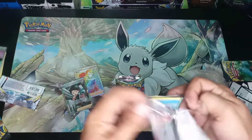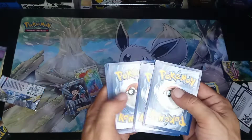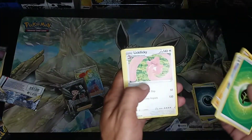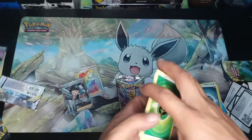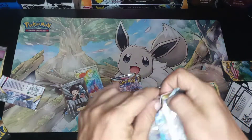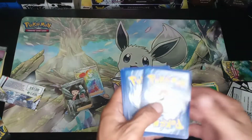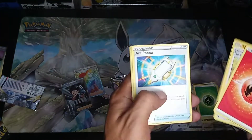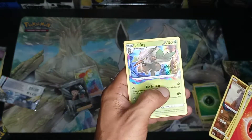Pack number four. Leaf Energy, Lost Vacuum, a Duck, Growlithe, Shellos, Oddish, and a Dewgong. Pack number five — another Giratina artwork. Fire Energy, Medicham, Machop, Seal, Rockruff, and a Hollow Hit.